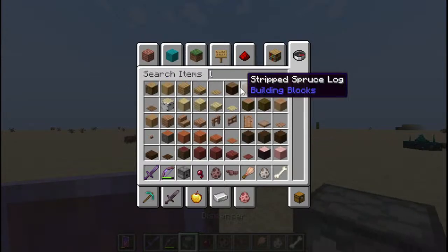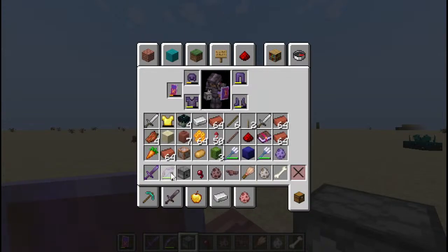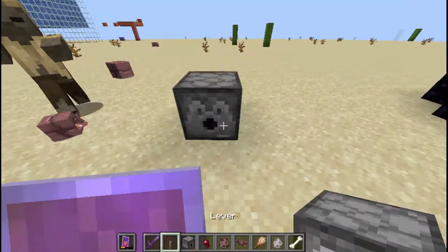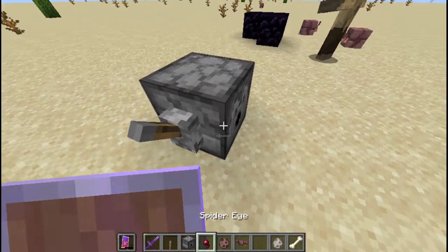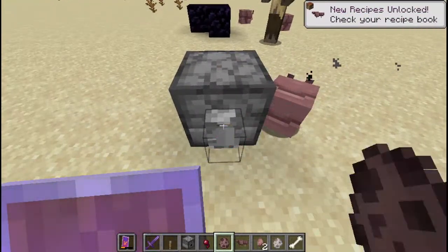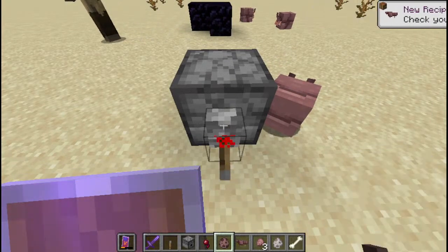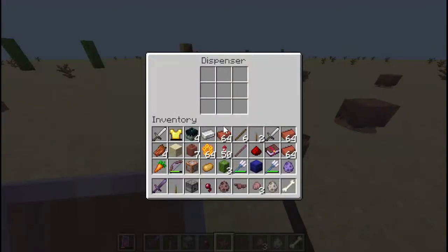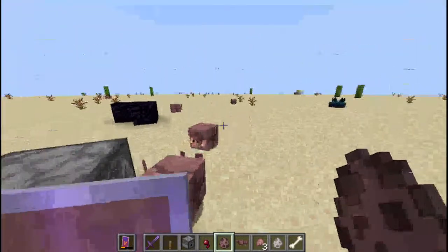Testing out with this dispenser — with a dispenser and a lever. You need to have a brush. Place it on there, place the brush like this, and place the armadillo. Then it activates, dropping armadillo scutes. The brush takes damage and wears out due to damage, just like in bedrock edition.